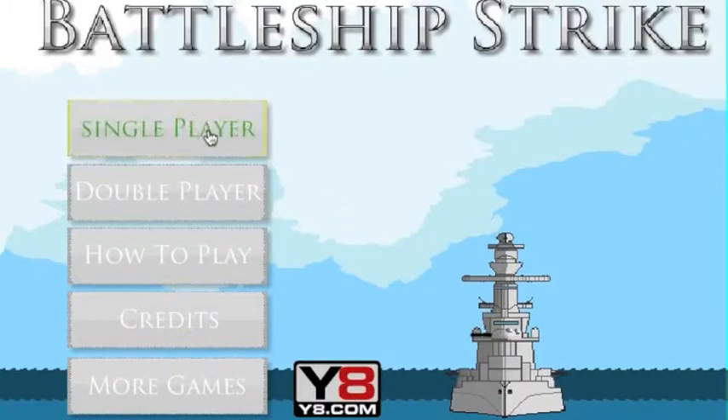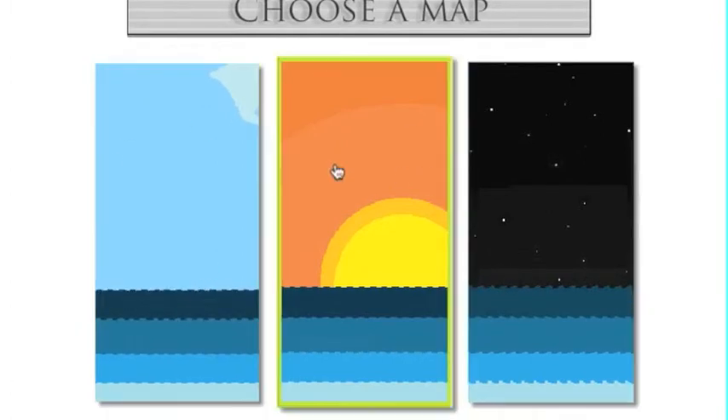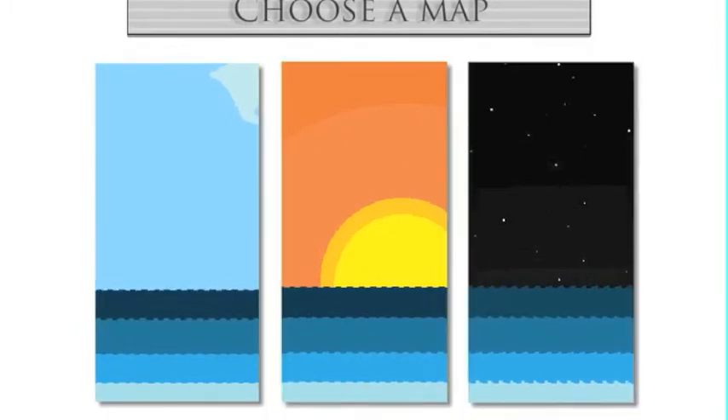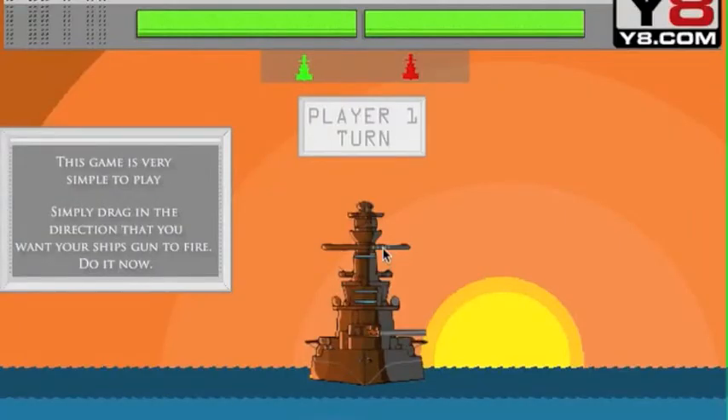Let's get into it. So we're choosing the single player option here. You just choose your background — it's quite a good feature. You can customise what sort of game you want to play, and we've gone for that middle one. You can choose the difficulty, and we've gone for hard. This is going to be a hard game.